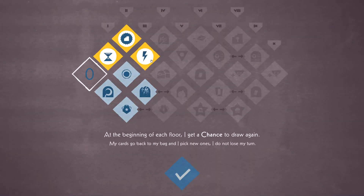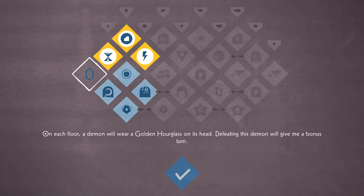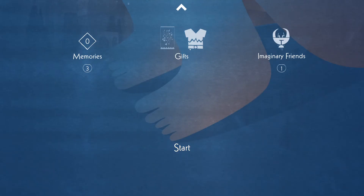There's also a mechanic called memories, where you basically get to see Iris's memories in the real world. They give you buffs based on the memories you acquire and also give you insight into some of the traumatic experiences she goes through and how she deals with them.